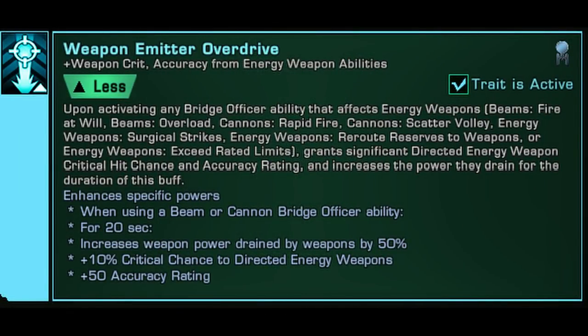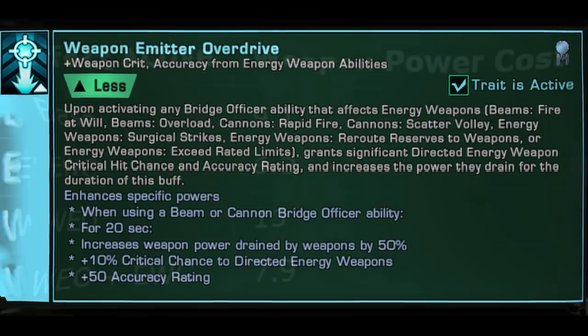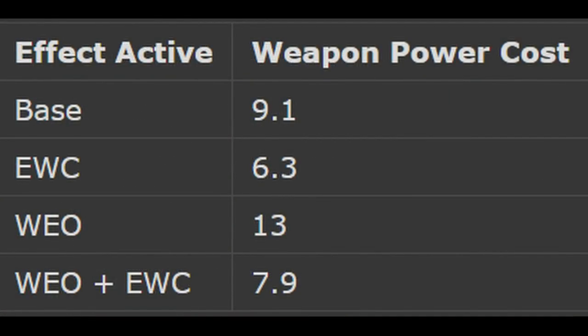Next up is the trait: Weapon Emitter Overdrive, often abbreviated as WEO. When activating any energy weapon firing mode, such as Fire at Will or Cannon Rapid Fire, you gain a 20-second buff that increases your weapon power cost by 50%. It also increases your crit chance for energy weapons by 10% and gives your energy weapons a plus 50 accuracy rating buff. Now this 50% weapon power cost sounds scary, but it's not as bad as you think. Between my Fleet Spire core giving me minus 10% weapon power cost and Emergency Weapon Cycle giving me another minus 50% weapon power cost, I was still well below the base weapon power cost on my weapons with this active, as shown on the screen.